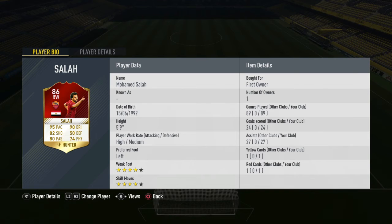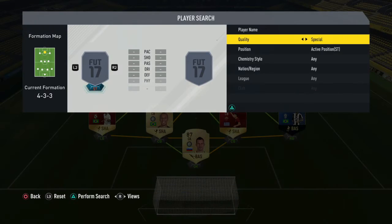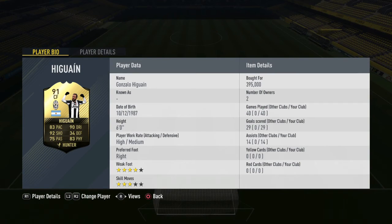And as mentioned, Lionel Messi is in this team. Next up in the striker position we have in-form Higuain — 83-rated, 92 shooting, 93 dribbling, 83 physical. Absolutely incredible with a high attack work rate: 29 goals, 14 assists in 40 games. His numbers look modest but that's because with Salah and Messi in the team he just doesn't get as many touches.